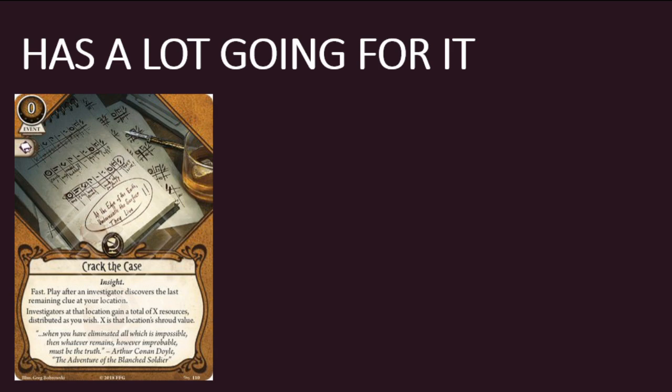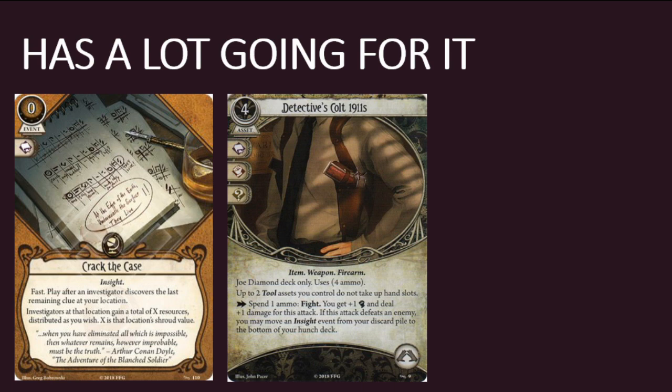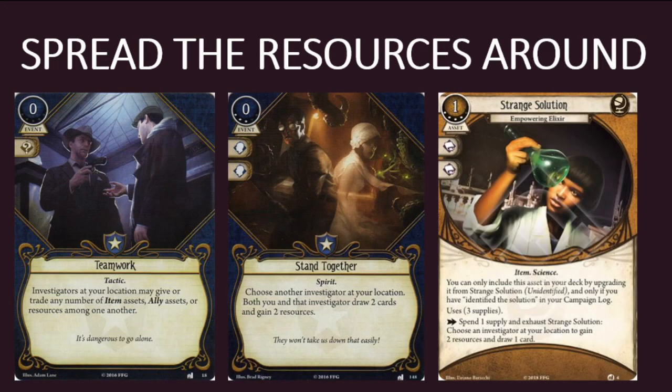First, it's free. Second, it's got an Intellect skill icon, which Emergency Cash does not. Third, it's fast. And fourth, it has the Insight trait, which means it's a candidate for Joe Diamond's Hunch deck. It's also a potential target for Joe's Detective Colt 1911s. And you can also duplicate a copy of Crack the Case in your discard pile with Eidetic Memory from Dim Carcosa.